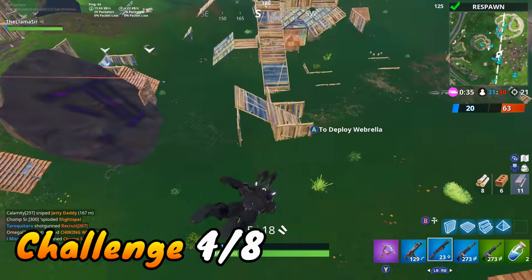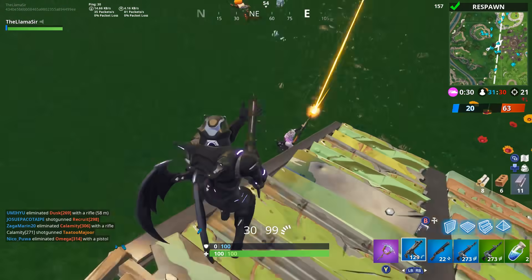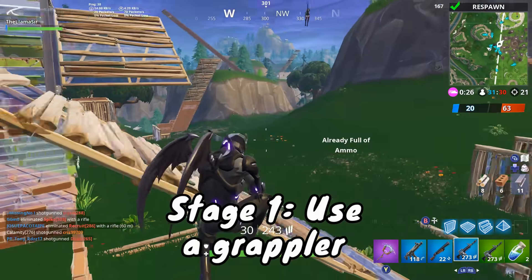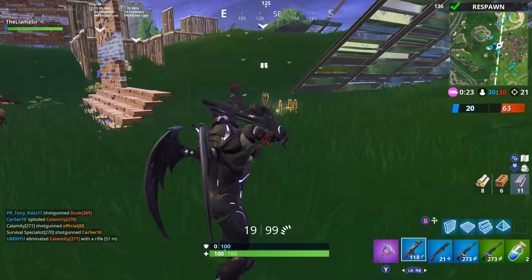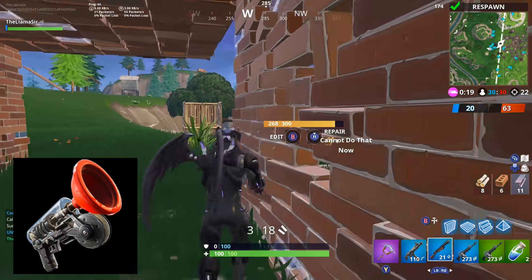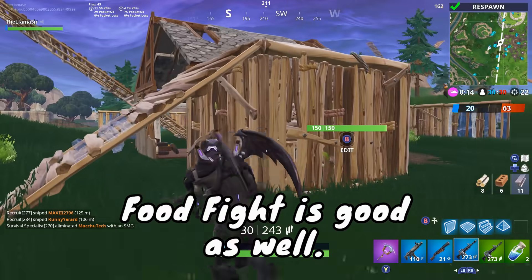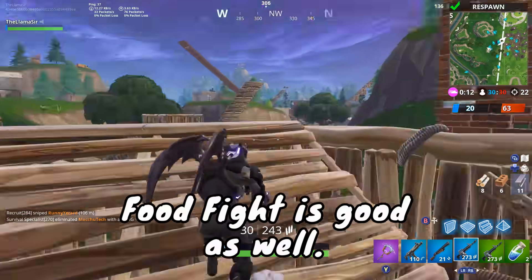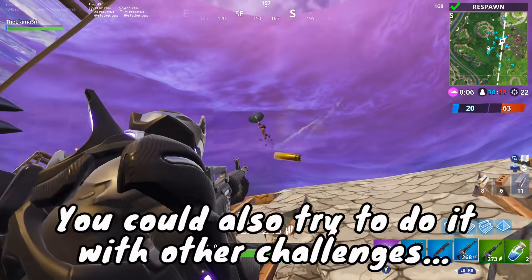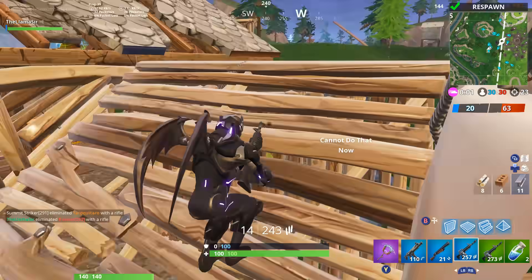For the other stage challenge, this one is a little confusing. We know the first stage is to use a grappler, and the other stages might be use a rift to go or use a shockwave grenade — something like that. For the grappler, just go into whatever game mode. You can do Disco Domination and explore the edges of the map, looting everything to find a grappler. When you find one, simply use it and that's how you get that challenge done. You can also try to do it while doing the Lonely Lodge to Retail Row challenge — knock out two birds with one stone.